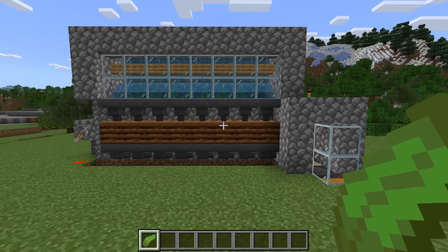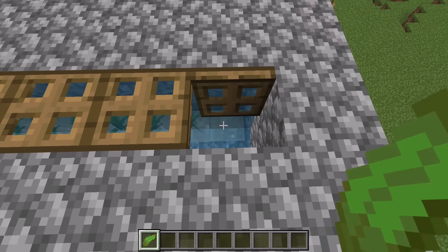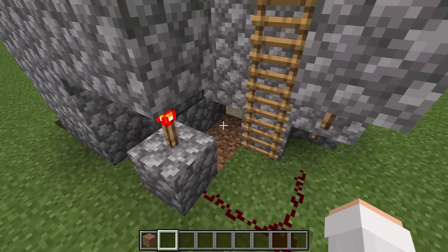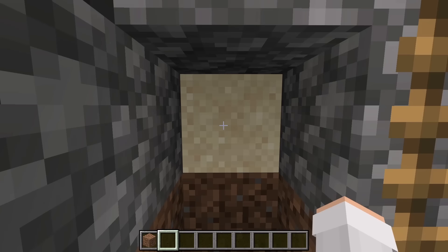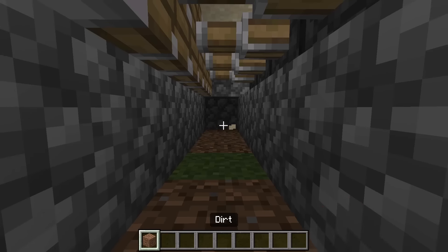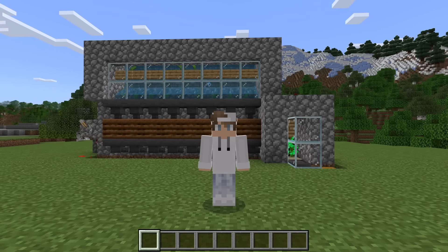That will prevent the farm from breaking. If any kelp in this farm ever breaks, you can easily replant it by going up here. If this farm does not work for you, check to see if any sand has fallen below the extended part of the sticky pistons — if any sand has fallen down there, you will need to break it. Also check to see if you made this farm on a chunk border — if you did, you will need to remake it so that it is on one chunk. If you want to learn how to easily find chunk borders, I recommend you check out my chunk border tutorial — a link is in the description. I hope you enjoyed learning how to make this simple and efficient automatic Minecraft Bedrock wood farm. Please like, comment, subscribe, and check out more Minecraft videos. Thanks for watching.